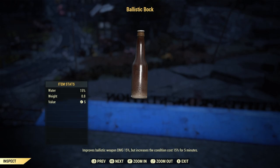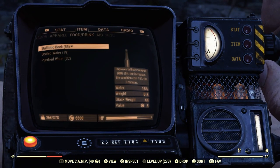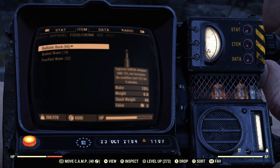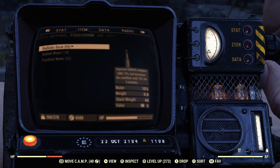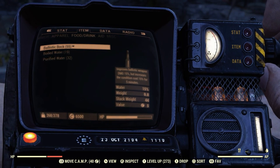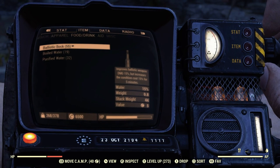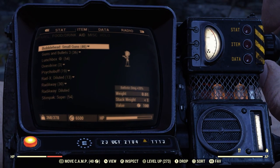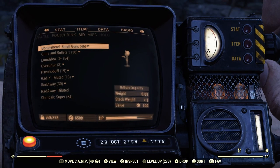For food buffs, Ballistic Bock improves ballistic damage by 15% — very good when using the quad 50 crit rail rifle, stays up for a good amount of time. I'd pair that with Blight Soup, which gives the Herd Mentality mutation for 50% more crit damage. Blight Soup is very good for this build — you can keep it up for 30 minutes at 50% more crit damage. I have a guide on my channel for Blight Soup linked in the description.